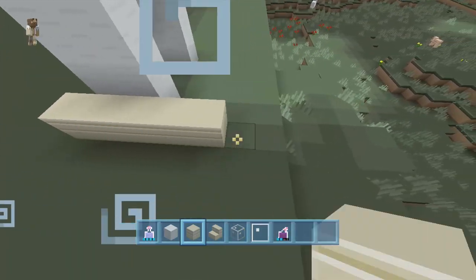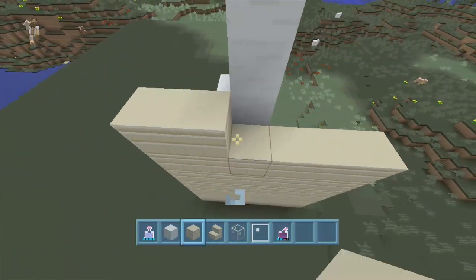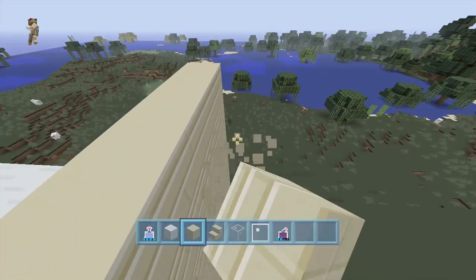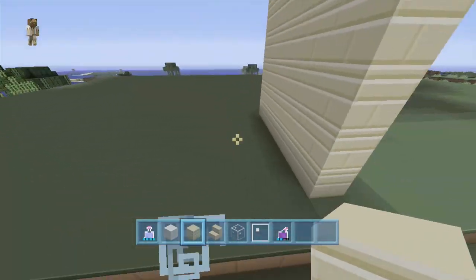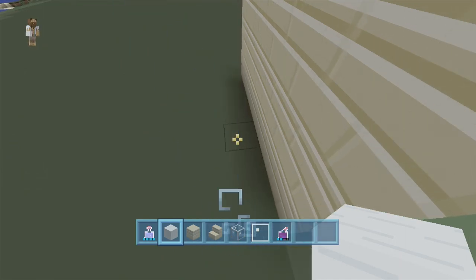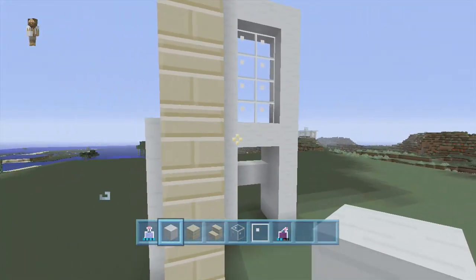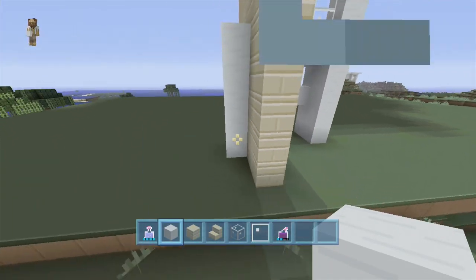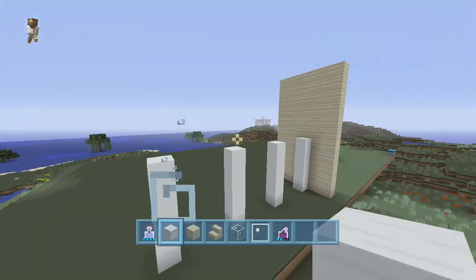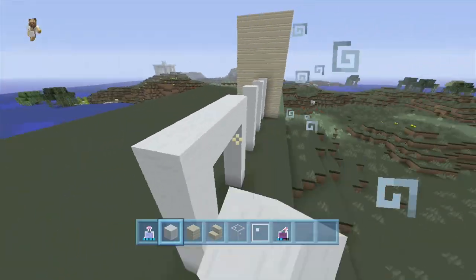Now we're gonna take our sandstone, and it's going to come out a little bit farther — about three blocks out from the actual door itself. We're just gonna stack this up going one block above the top piece of snow. Stack it up — misplace a couple of those. All right, so it should look just like that so far. Now take out our snow and make it to where the snow is one block in front of the door here, stacking up to about five blocks tall. We're making little pillars — add three of these, actually let's add one more, and now we're gonna connect them with our snow coming all the way across.